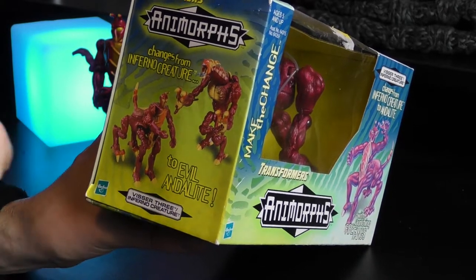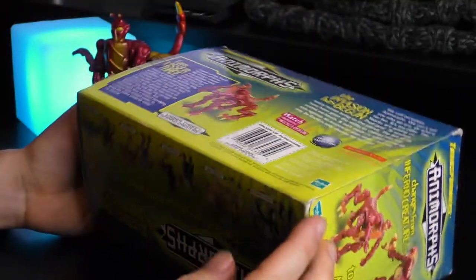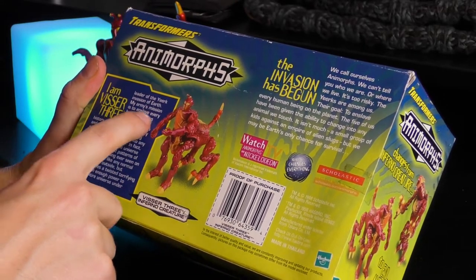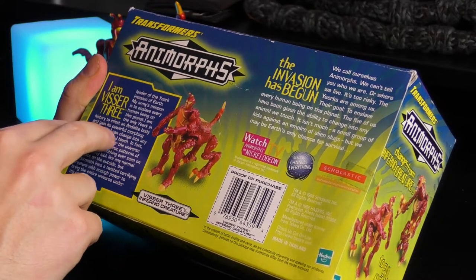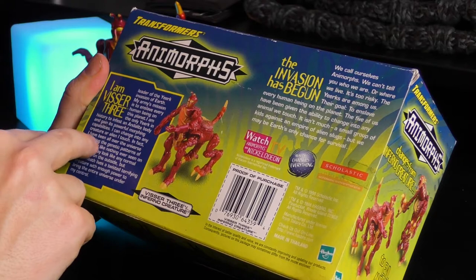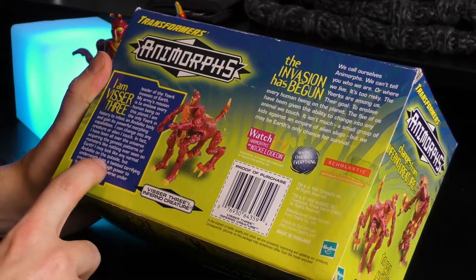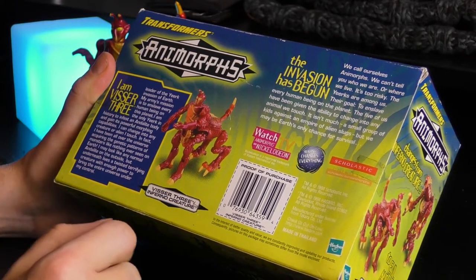Changes from Inferno creature to evil andalite. Again, you could argue that it's slightly wrong as a presentation, but there you go. Then from the box: "I am Visser 3, leader of the Yeerk invasion of Earth. My army's mission is to enslave every human being on this planet. I am the only Yeerk in history to infest an andalite body and gain its powerful morphing capabilities. I can change into any creature or alien I touch. I have been all over the universe acquiring the genetic patterns of monsters like nothing ever seen on Earth. I may look like any normal andalite on the outside, but underneath lives a twisted, terrifying creature with enough power to bring the entire universe under my control."